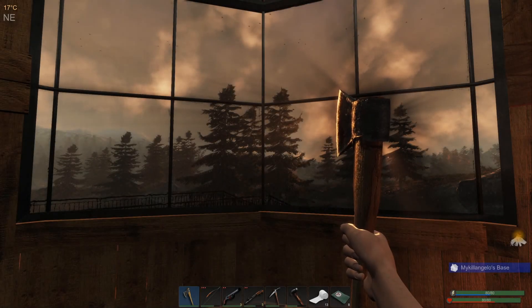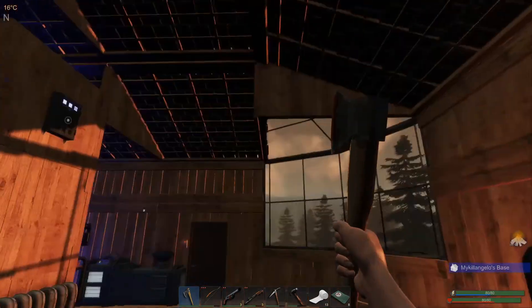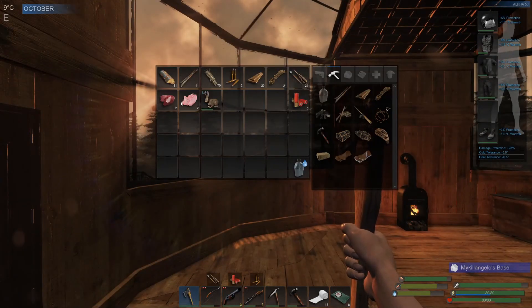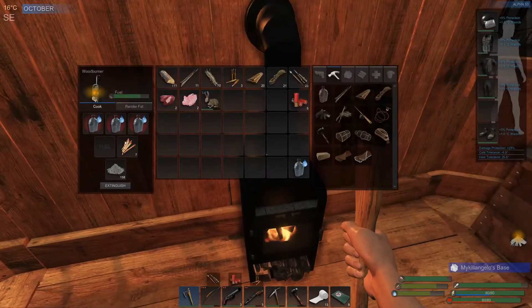Hello everyone, welcome back to Subsistence. Today we're going to try to get our lathe going. We need 2000 power and 250 mass. I did check the animal trap, my chickens, and the plants, so those are fine.